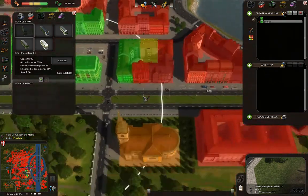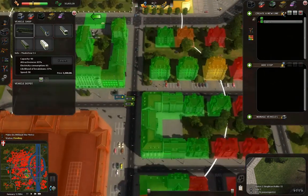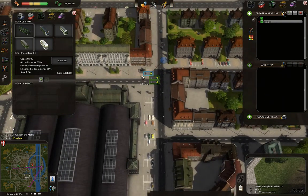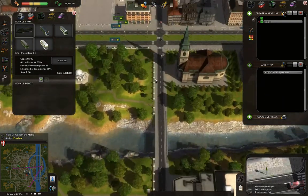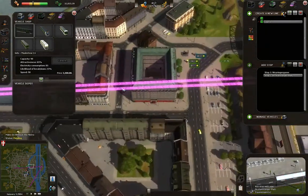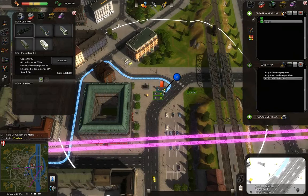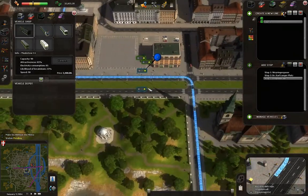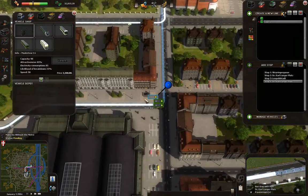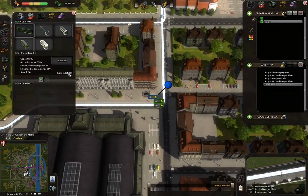Because bus lines, according to this stupid game — and I think it's really stupid — are considered more green than a metro. A metro runs on electricity and carries more people. But apparently it's a polluter. I don't believe that. I think buses are much, much dirtier than these would be.